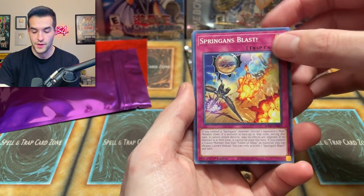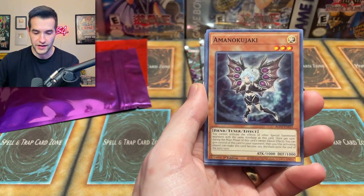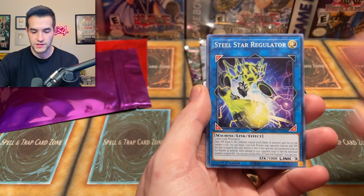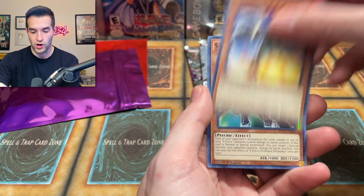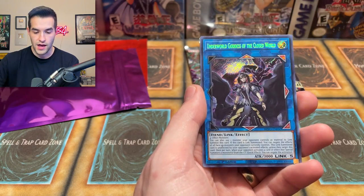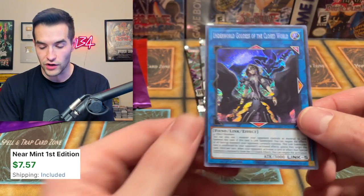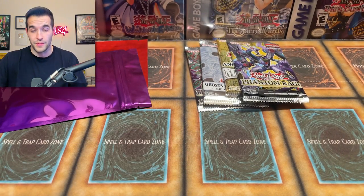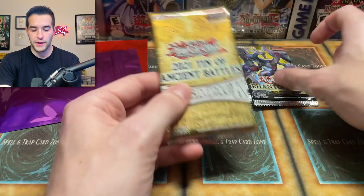Let's not mess up the pack trick this time. We got the Fabled Realm, the Guyclops, the Regulator, Springans Bronga, we got the Digamma. Ooh — an Underworld Goddess of the Closed World! That's another Secret Rare — very nice. We've got a couple of Secret Rare pulls out of main sets. Not bad at all — the pulls are definitely picking up.